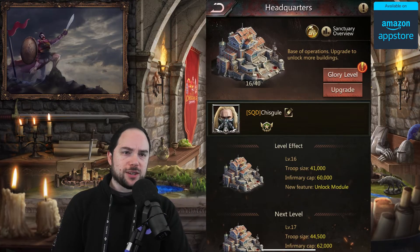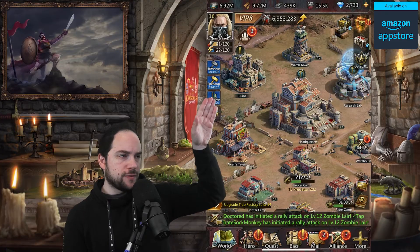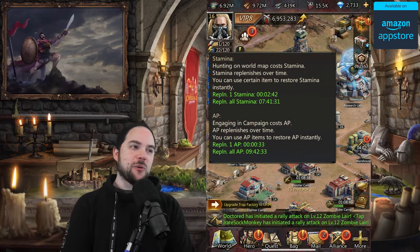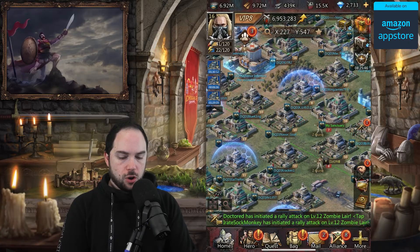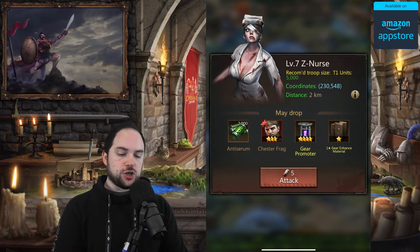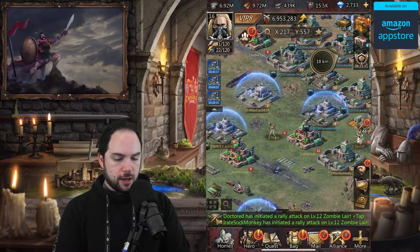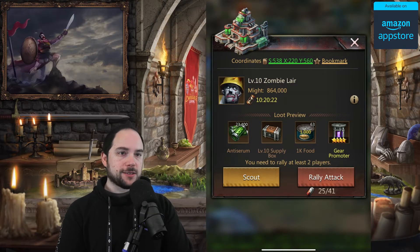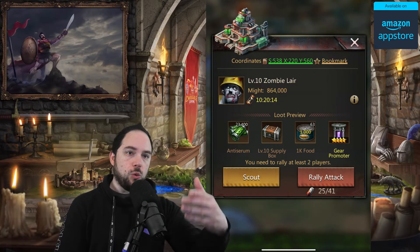Mistake number six: a huge mistake is to not use your energy. There are two forms of energy in the upper left — Stamina and AP. Stamina is what you use to fight zombies on the world map. You can search for zombies like this level-seven nurse; don't tangle with her at the very start, but she'll be easy to beat quickly. There are also zombie lairs you can rally with your alliance — yet another reason to be in a good alliance. You want to spend this energy because the rewards are too good to pass up. Don't cap out on energy; spend it down so that even when you go to bed overnight it's all regenerating and working in your favor.